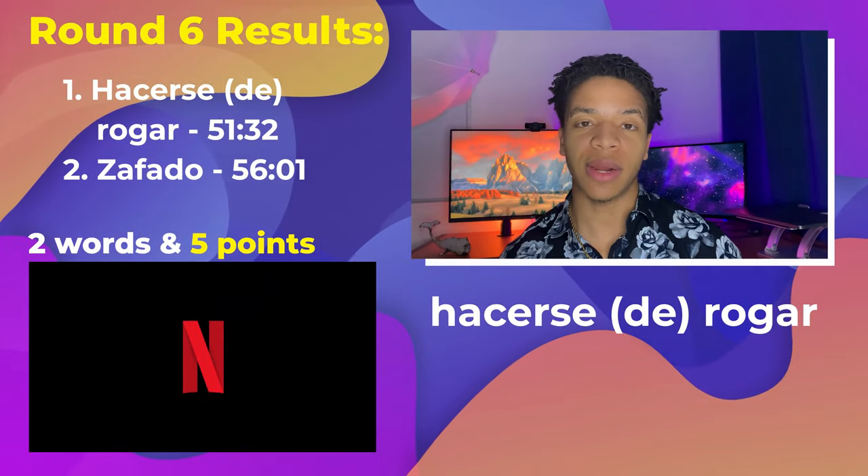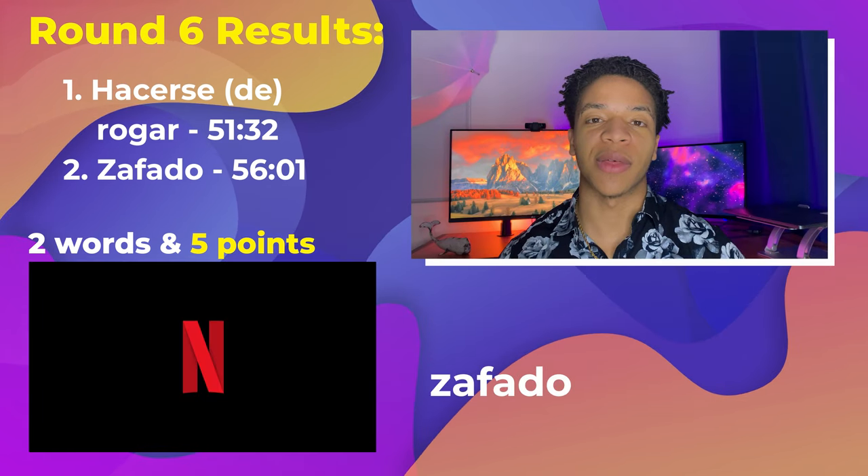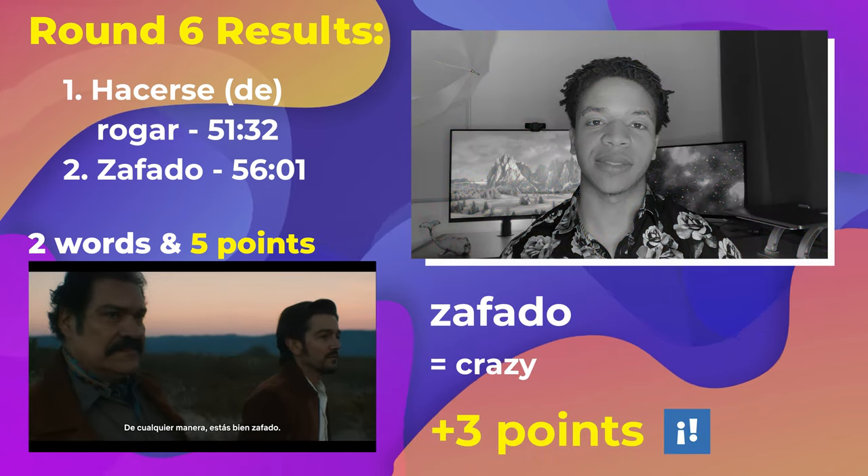Finally, round six — we got two words and six points. First was hacerse de rodar, which means to play hard to get — 'se hace el rodar.' And then safado, which means crazy — 'pero qué manera, estás bien safado.'